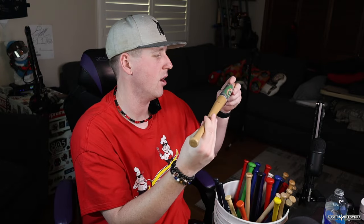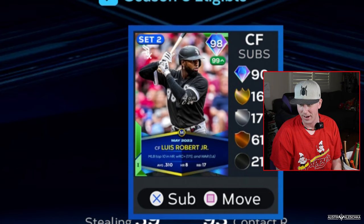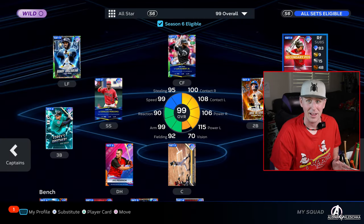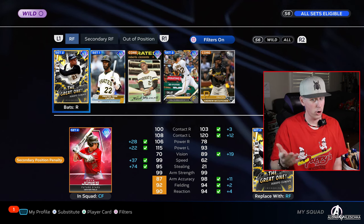Center field — let's see what we got. We got Chicago White Sox — Luis Robert, 98 overall, and I got him boosted to 99 using that card at the beginning of the year. Right field is the only spot we have left. How about a little up and down? We pull from right here and this is Pirates — Roberto Clemente, 97 overall.